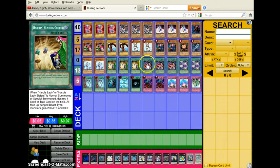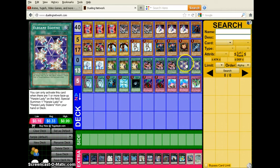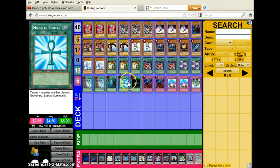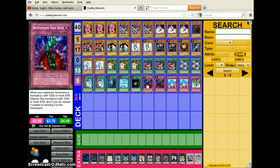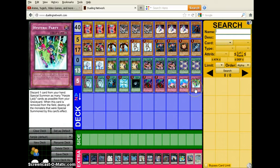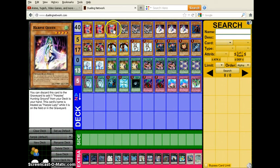For spells: triple Hunting Ground, triple Hysteric Sign — which is completely broken, it's the nuts — double Elegant Egotist, two Pot of Duality, staples Heavy Storm, Reborn, and Raigeki. For traps: double Bottomless, double Compulsory, and one Hysteric Party.